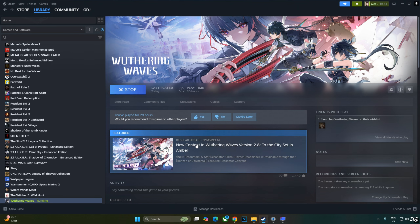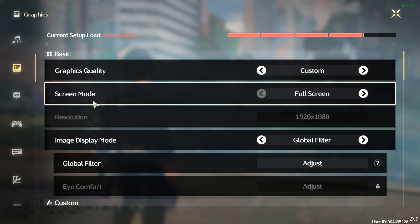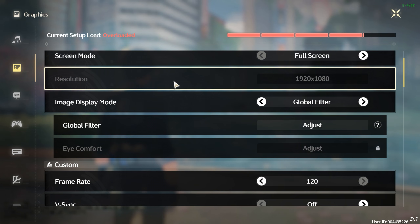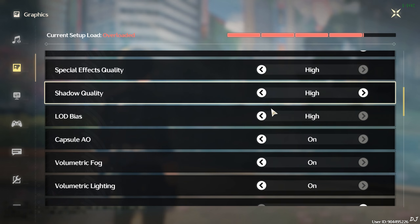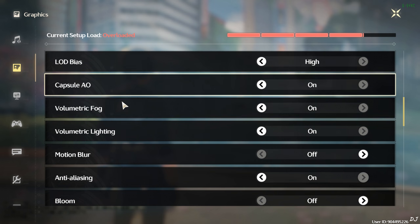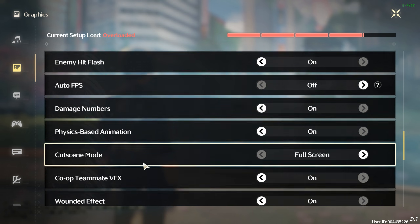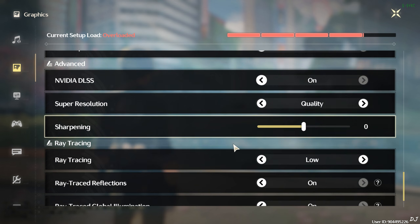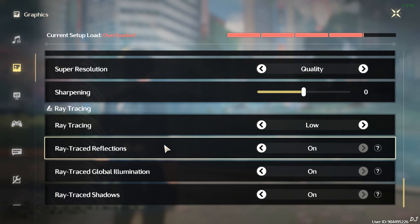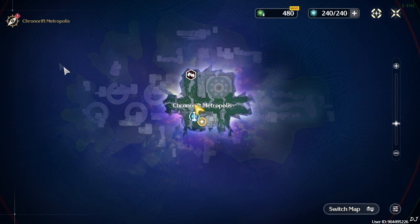Launch the game and make sure it is running in DirectX 12 mode, otherwise frame generation won't work. I'm from India and will be using the Wuthering Waves South East Asia server. In-game settings: display mode full screen, full HD resolution, frame rate 120 — can't go higher. vSync off. Most settings are set to high, with post-processing effects like motion blur and bloom disabled. Auto FPS disabled. Ray tracing enabled, DLSS upscaler on using Quality preset, ray tracing preset set to low with all ray tracing effects enabled — this will make the game very demanding.